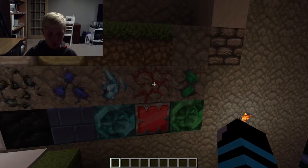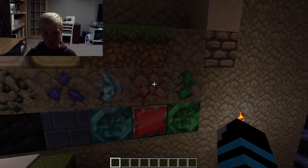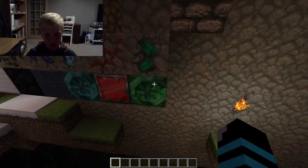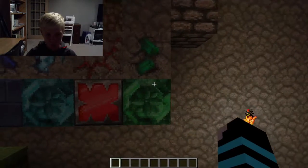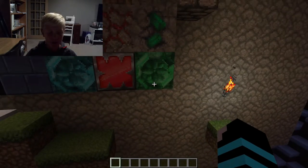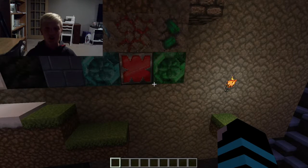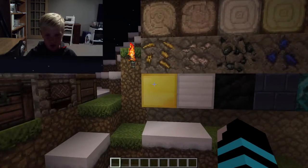Then we have our redstone, which almost looks like the new lava block in 1.10, but you can see the difference in the color. The emerald I also like — both redstone and emerald almost have the same designs, and with the blocks they have a similar design showing different ways you can chisel them to make them look really fancy.